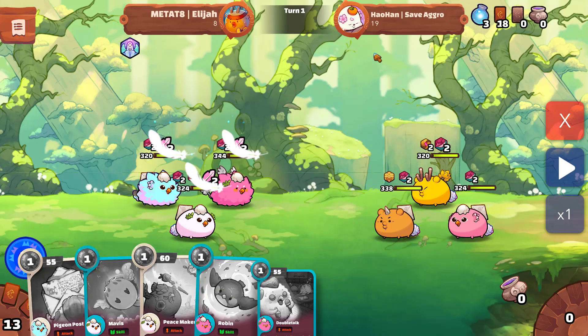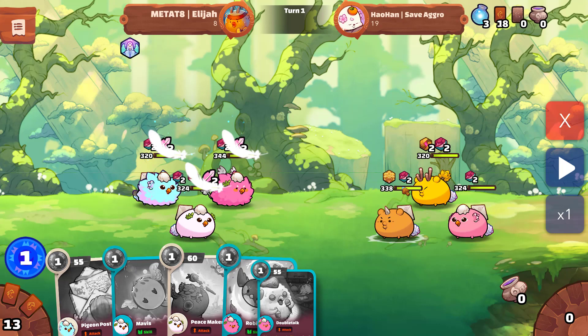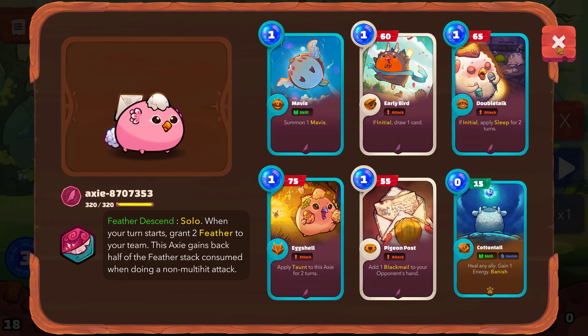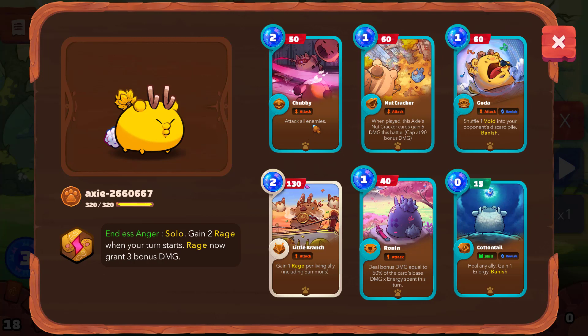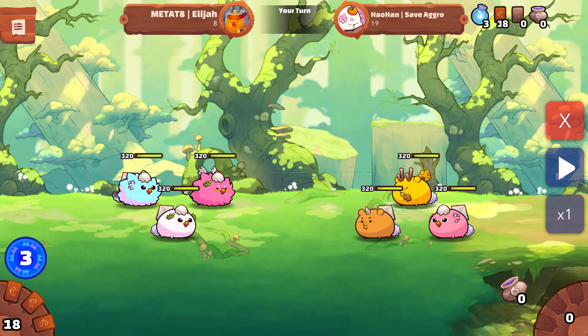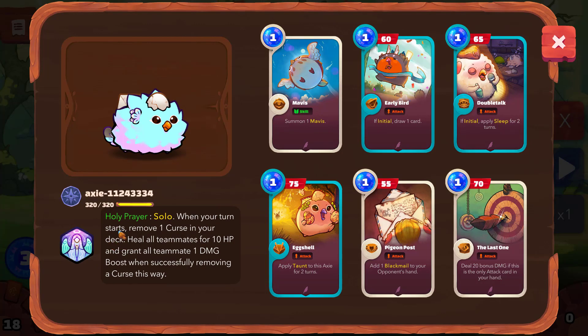So I'm up against Hao Han, a top 10 player. He's got the scale up front on his beast for damage reduction, endless anger at the midline which is going to stack rage over the course of the game and eventually work up into fury form, and his bird has feather descend as well to get some damage boosts across his team. Notice the Chubby — this is big damage with bleed to cause AOE, so this thing is not messing around. The Goda is going to work against him, and he has two of those — quite popular as you climb the ranks. I'm not seeing a lot of holy prayer out there, so I'm trying to counter the meta.